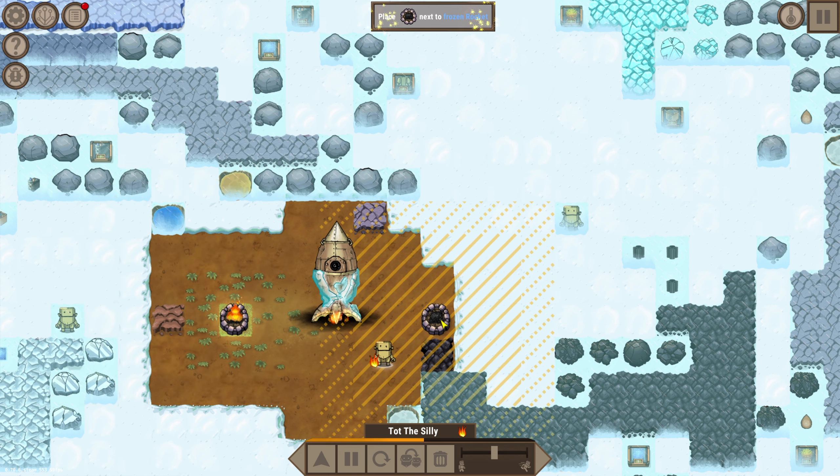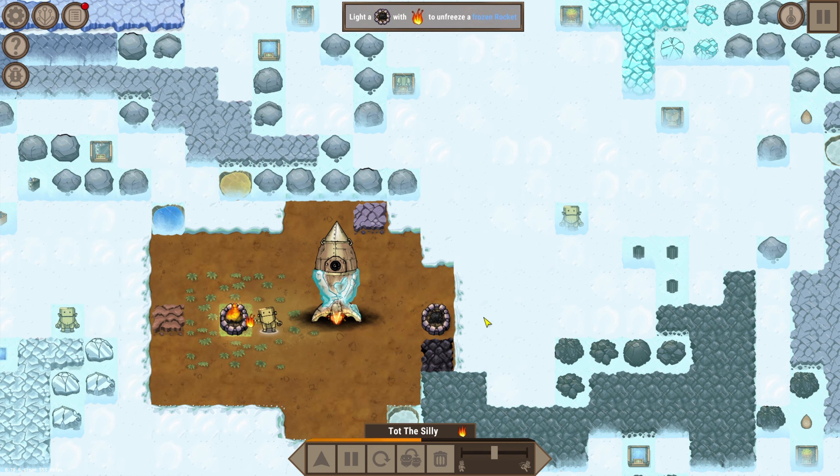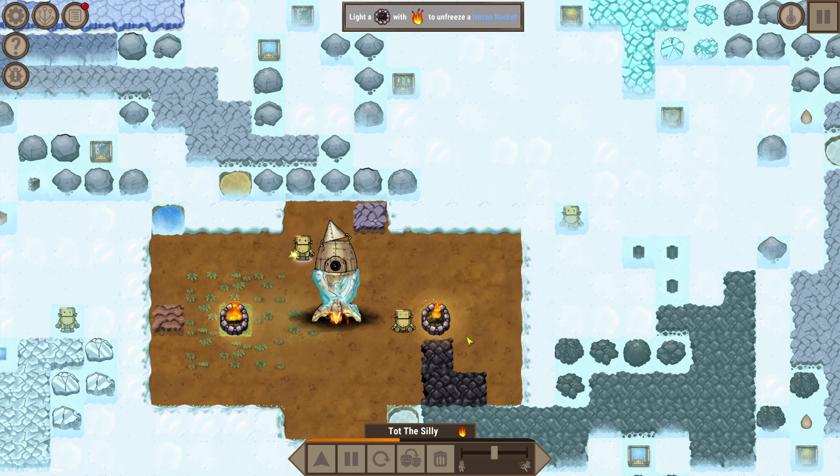Okay, we'll put that over here. Now we need more fires. Can I tell this guy to split where he's going? Light with a fire to unfreeze - okay, let's just make one real quick. There we go, we got a new buddy! Now can I copy... oh what's going on here?